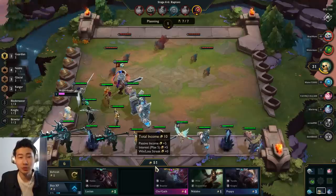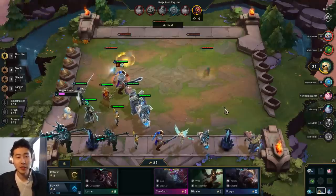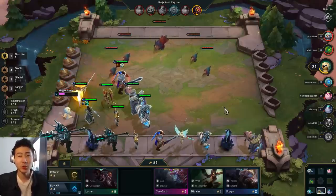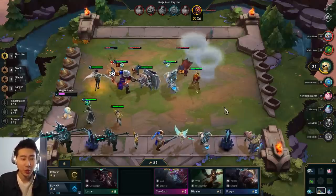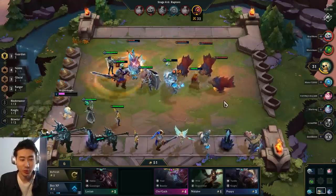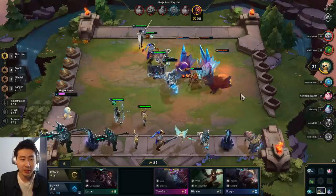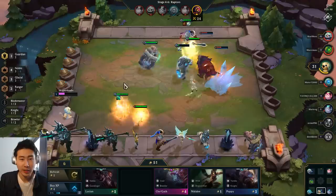I'm exactly at 51 gold — I get the max interest of five gold. I'm not going to spend any gold until next turn because I know I'm going to beat them. Why spend gold when you don't have to? Remember, that's the best way to spend your gold: if you don't need to spend gold, don't do it. Hold it in the bank — that's always what you do.